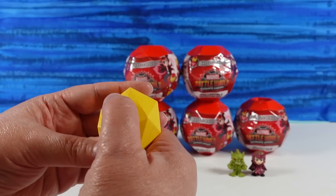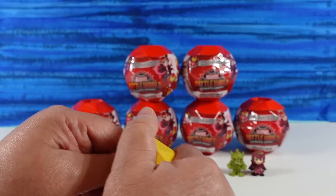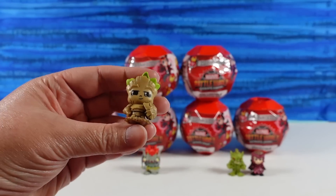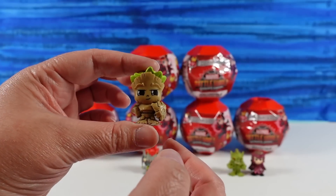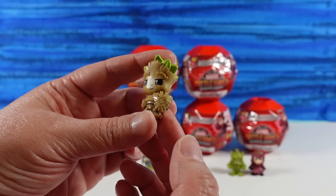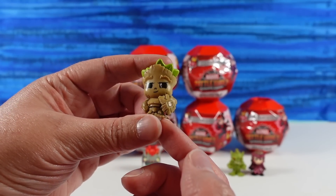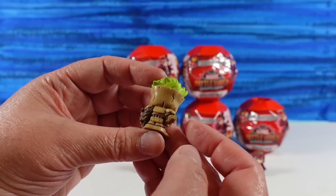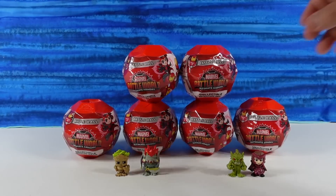And then let's open up our mystery one and see — we have Groot! Groot has been in some of the other series as well, but I feel like this is a different pose for Groot. That's Living Armor Groot — he has a shield here. And he still has a cute little smile on his face. I am Groot. He's awesome! There's a little Groot card.